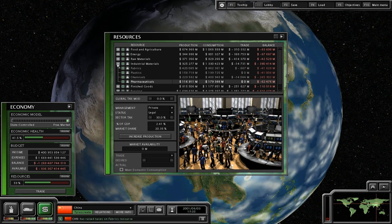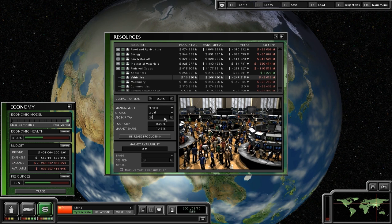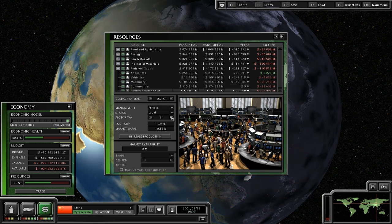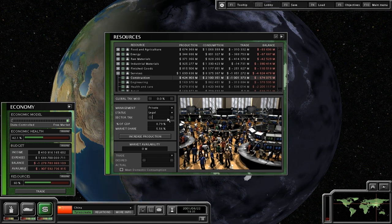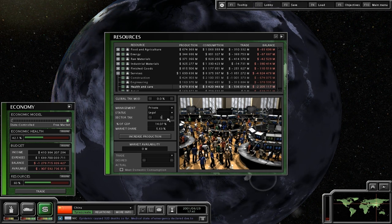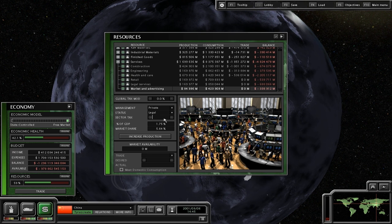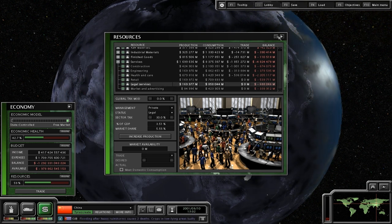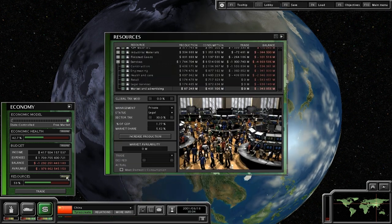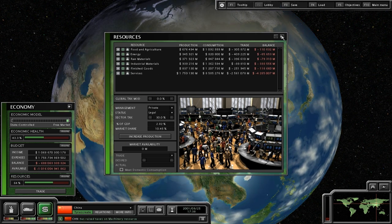If anyone doesn't know what global tax mod is — on the servers online it is very, very frowned upon. Using the global tax mod it is actually possible to tax your resources 200%. What you do is set your sector tax to 100 and set your global tax mod to 100, and then you have got 200% taxation on your resources. But global tax mod kills your economy very, very quickly, which is never good. So I have got all my sectors set to 30. You should see when it catches up — there we go, I saw a massive jump.